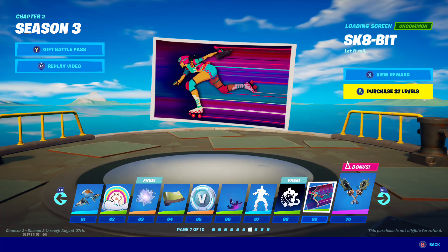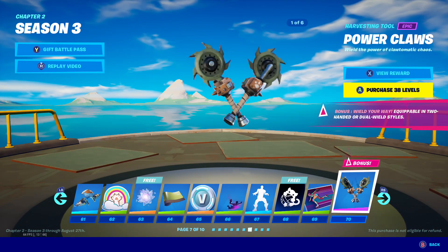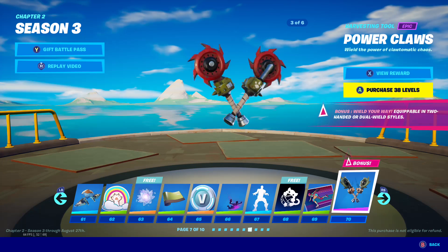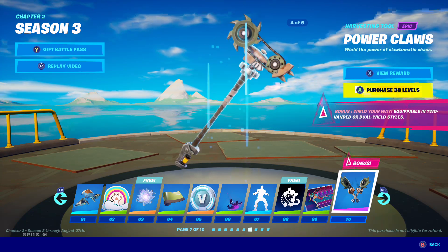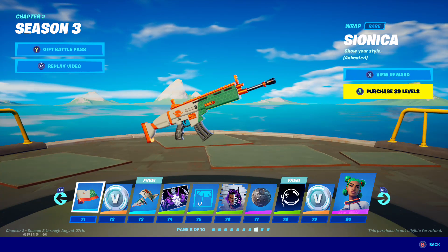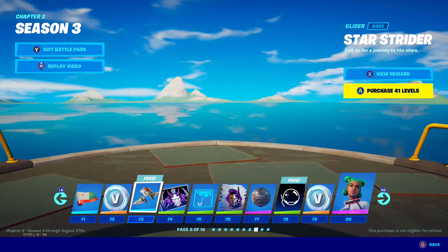Of course we got the banner for Kit. Amazing loading screen. And we got the Power Claws — very cool, six styles. The styles are amazing, I love it. I've never seen a season have that many styles. And we got this amazing wrap for the space skin that's coming. 100 V-Bucks.